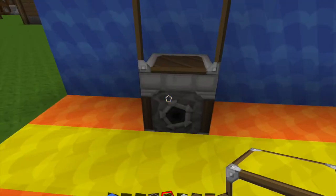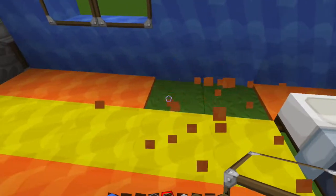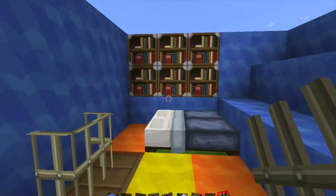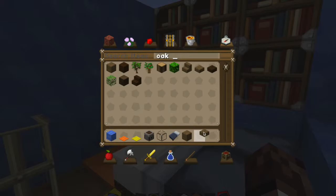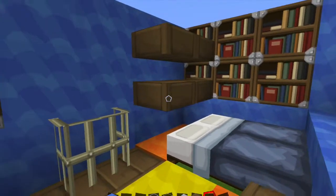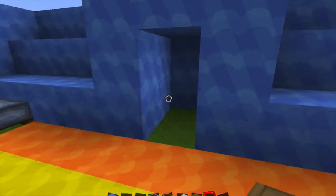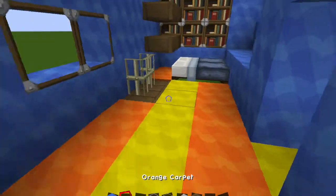He has a water jug thing in his room, so put a dispenser down and a piece of glass on top — kind of looks like a water jug. He has a small window there so leave that open like that. He also has a radiator in his room, so I made it out of iron bars right there. You need oak slabs to make some shelves — put a couple shelves in the room — and then make the door right there. You can add carpet in there if you want.